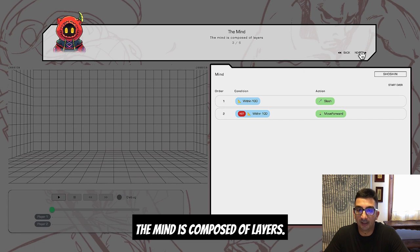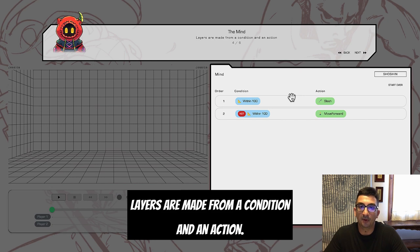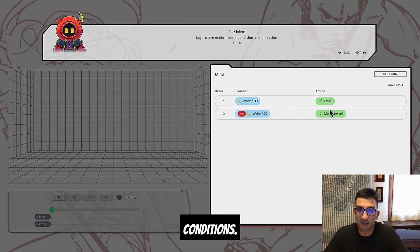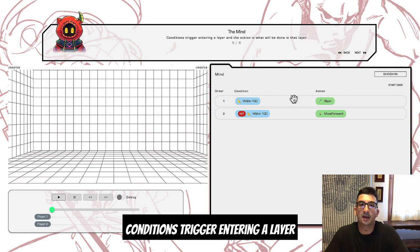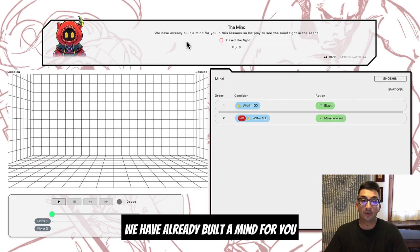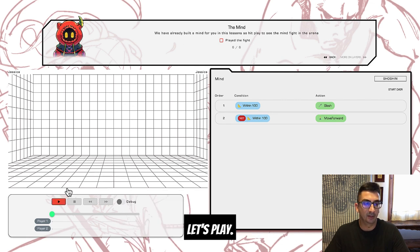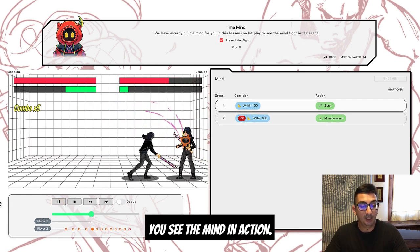The mind is composed of layers. Layers are made from a condition and an action — the conditions are the blue squares and the green ones are actions. Conditions trigger entering a layer, and the action is what will be done in that layer. A mind has already been built for you in these lessons, so hit play to see the mind fight in the arena.